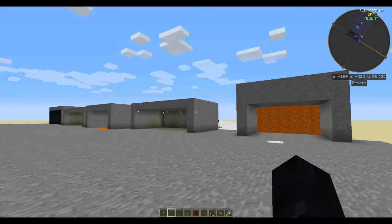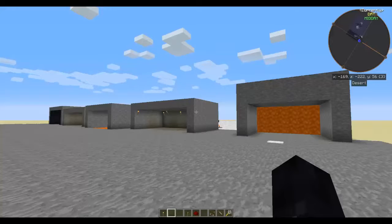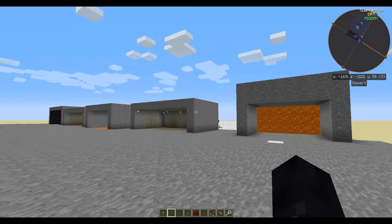You have a secret base and you don't want anybody to find it, but you have to get into the base yourself. What I'm going to show you is a couple of ways to create a hidden environment or a hidden door for your base.